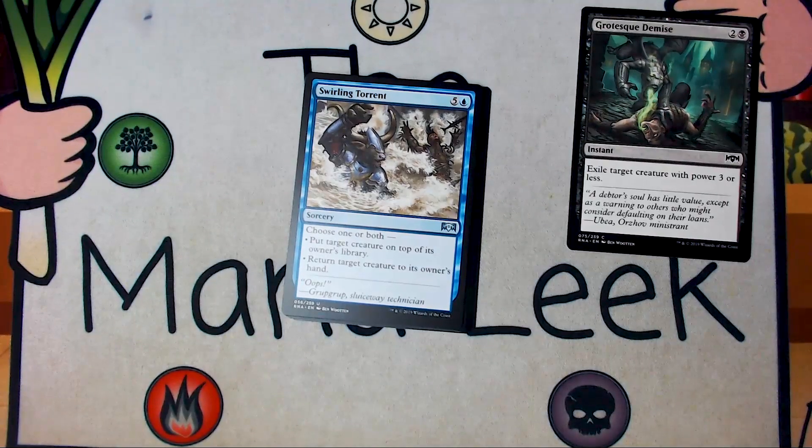Second uncommon is Swirling Torrent. Swirling Torrent is five and a blue for a sorcery — choose one or both: put target creature on top of its owner's library, or return target creature to its owner's hand. It's very expensive for draft, but it does what you need to do sometimes. I don't ever first pick this, and in fact I pass it quite a bit. It's much more playable in Sealed, because Sealed is just slower by its nature.